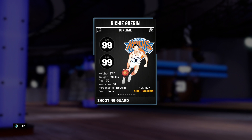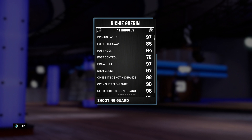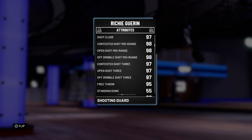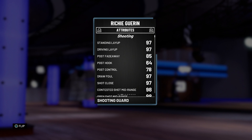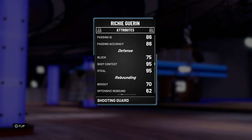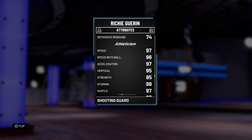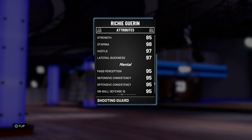99 offensive and defensive overall for a diamond card — should look like good news off the bat. He is 6'4 at the shooting guard position, so we're going to be running him at point guard. Diving into the stats: 97 driving layup, 85 post fadeaway which is really nice, 97 draw foul, 98 down the line on the mid-range, 97 down the line on the three-pointer, 95 free throws, and even a 90 driving contact dunk with the tendencies. 97 speed and acceleration, 96 speed with ball, 95 vertical, 97 lateral quickness.